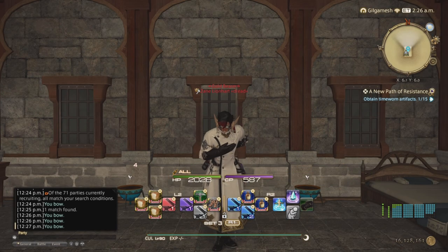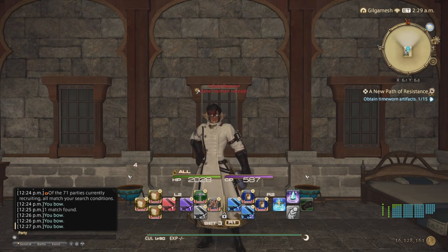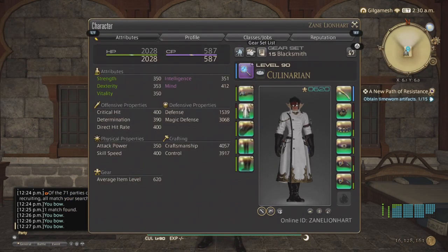Hello everyone, Zane here and welcome to another Final Fantasy XIV video. Today I'm going to show you how to craft a level 90, 70 durability, 4-star recipes for Alchemist and Culinarian without any food or draft. This is going to be from pure stats alone.